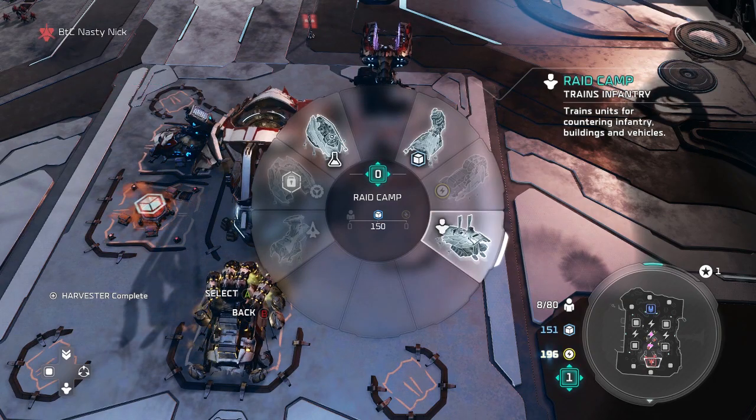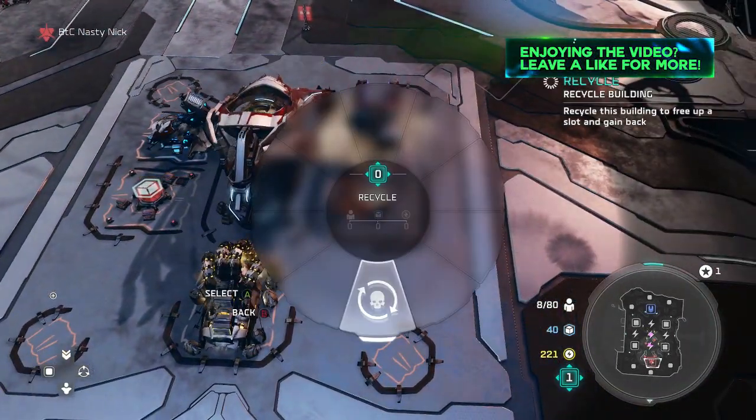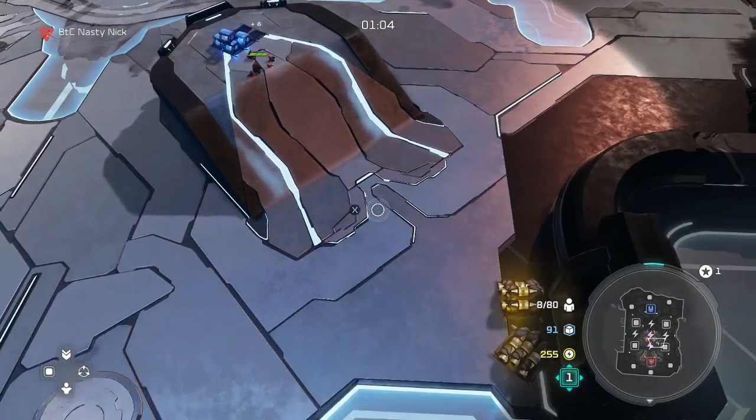It's always important to take over map control in the earliest part of the game and ensure your economy, because the early economy obviously wins games. With the next two spots on our base, we're going to go ahead and put two more Harvesters on there, and that should leave one spot left over — that's going to be for the Raid Camp.